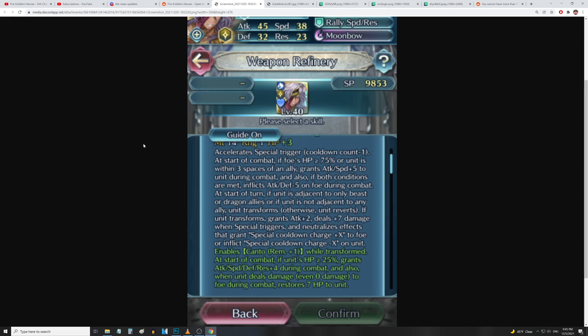Also, if both conditions are met, inflicts attack and defense minus five on the foe during combat. That's already way better than what it did before — she had a form-type skill where she gained attack and speed up two based on how many allies were within two spaces. Also, at the start of the turn, if unit is adjacent to only beast or dragon allies, or not adjacent to any ally, unit transforms; otherwise unit reverts.